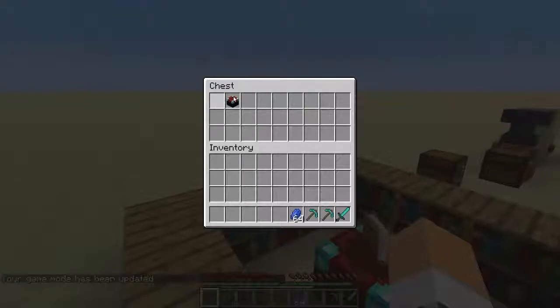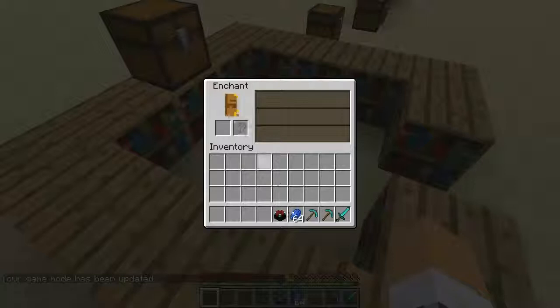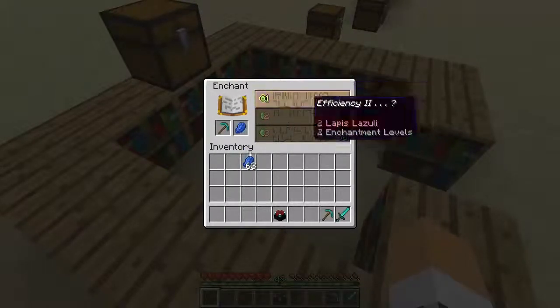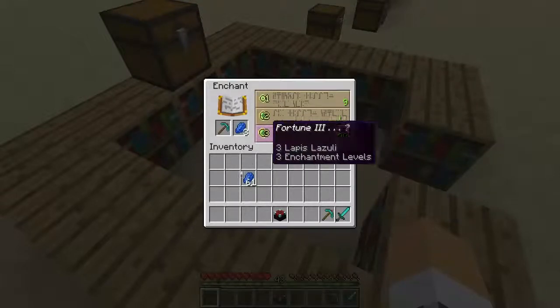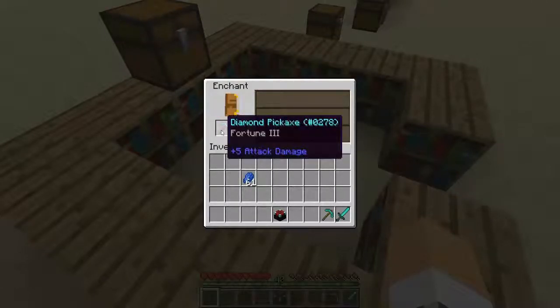Enchanting has changed quite a bit. If you click on the enchanting table, you can see it needs lapis - this is probably the first time lapis has actually been used in the game, except for building blocks. If I put my pick in, I cannot click on any of these. Put one lapis in, it unlocks this one. Two unlocks the next one. Three unlocks the third one. And it gives you a little prompt now. This is a little bit glitched out as far as I know. So if you just click on that, you get fortune.